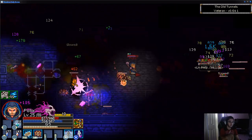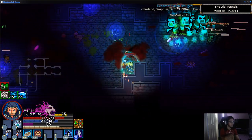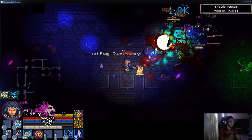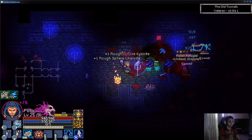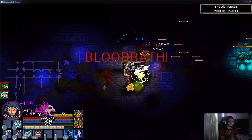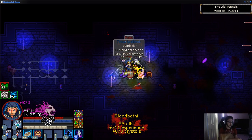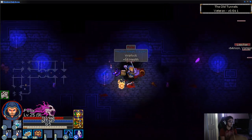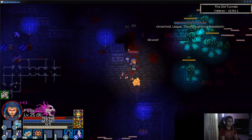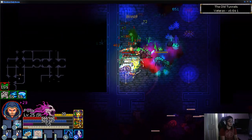Some issues with controller support: you can't really free-aim. With mouse and keyboard you aim where you want to cast, but on controller the skill always targets a monster and prioritizes the farthest one, making it hard to hit something directly in front of you. For loot navigation, on controller you hold Y to view items and see their base types, which makes it easy to filter through. There's also a loot filter you can enable, letting you hold Alt and filter by rarity tier.